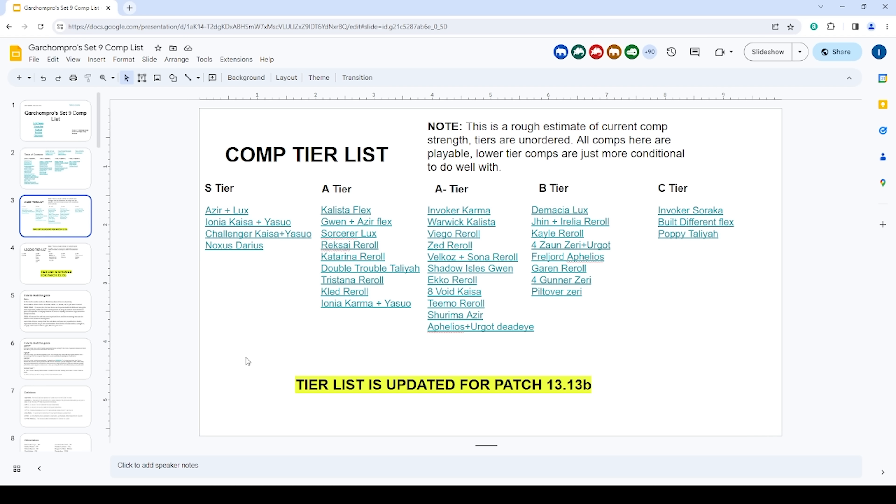Ionia Karma plus Yasuo is another variation of the Ionia build where you carry Karma instead of Kaisa, allowing a stronger mid game, and you can potentially cap out with Karma 3 really well. In the A- tier, I'll be talking about Shadow Isles Gwen since it's new on my tier list. Invoker Karma's pretty good and Karma 3 is really strong, but I think the Ionia version is a bit better.